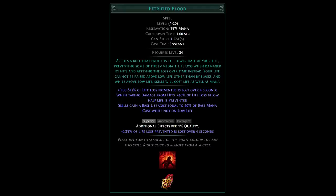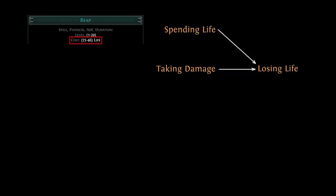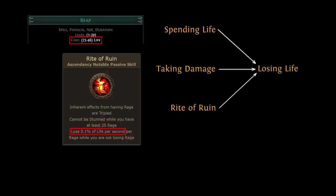If you're familiar with the videos I made on Petrified Blood back when that skill came out in Ultimatum League, you can probably guess where this is going. In Path of Exile there is a difference between taking damage and losing life. Taking damage can lead to losing life, but these are two separate steps in the game's calculations. Furthermore, there are ways to lose life that don't count as taking damage — for instance, spending life to use skills and losing life over time from Rite of Ruin both count as life loss but not damage taken.